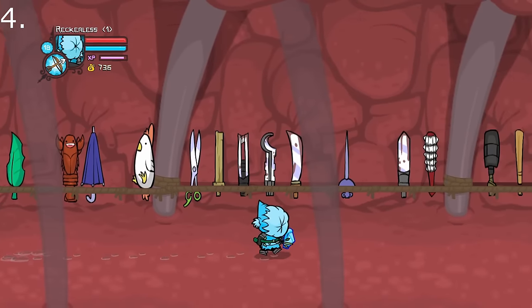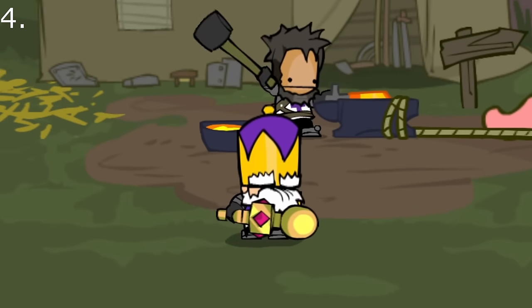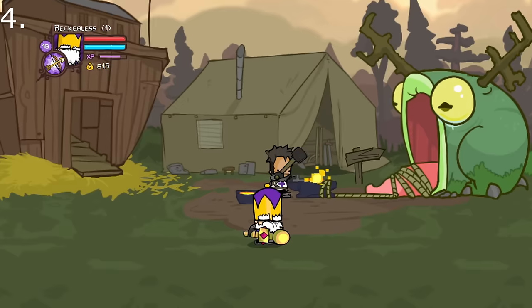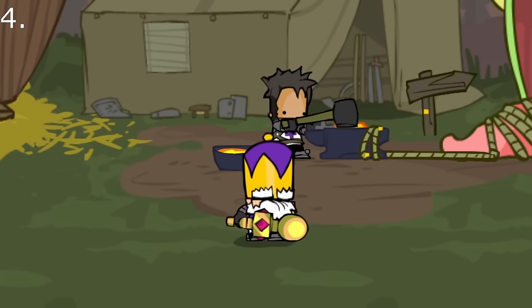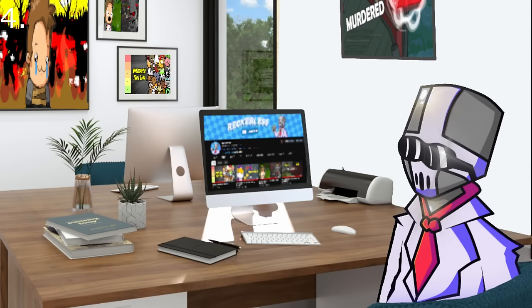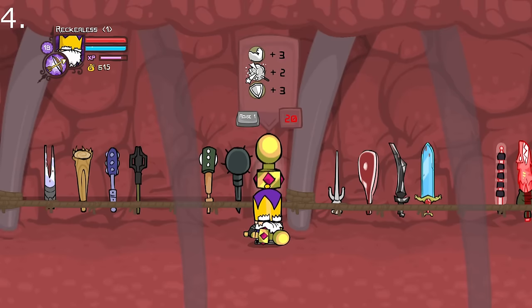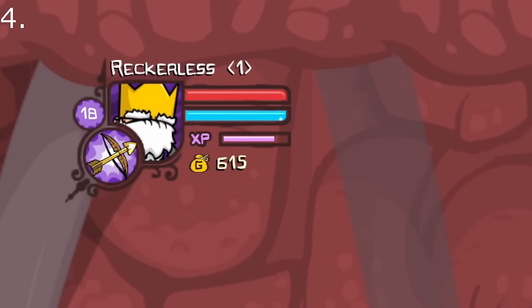Talking of getting things early, you probably know that every playable character has a unique starting weapon and every weapon in the game has a level requirement. Well, did you know that characters using their starting weapon can ignore the level requirement completely? For example, the king's mace is a level 20 weapon, but when playing as the king, you can equip this weapon before hitting level 20.